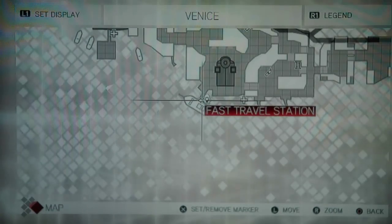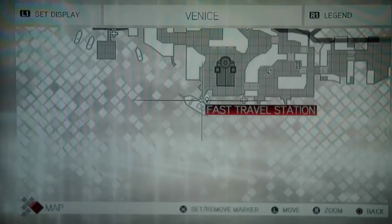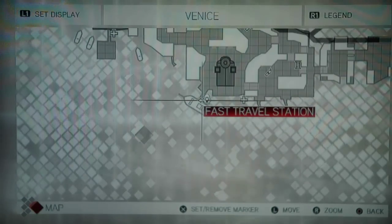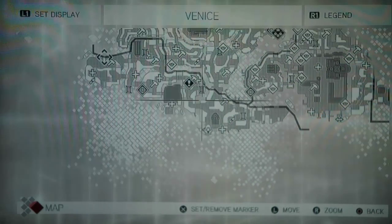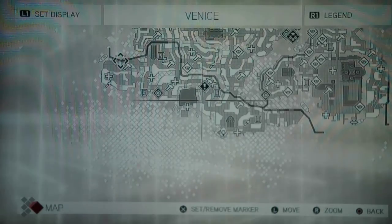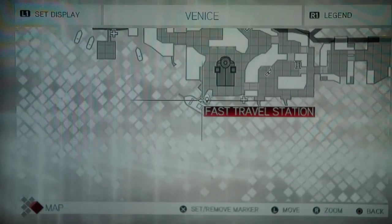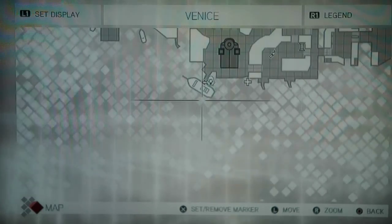Okay, this is Venice — this is the third district you unlock in Venice. The best way I could pronounce it is Dorsodoro, I guess. Anyway, there's nine feathers here like there is in most other districts. It's pretty much on the very southern tip of Venice. This video is going to be broken down into two parts because they're so spread apart. The first one is the fast travel station in Dorsodoro, and the first feather is right behind that waypoint.